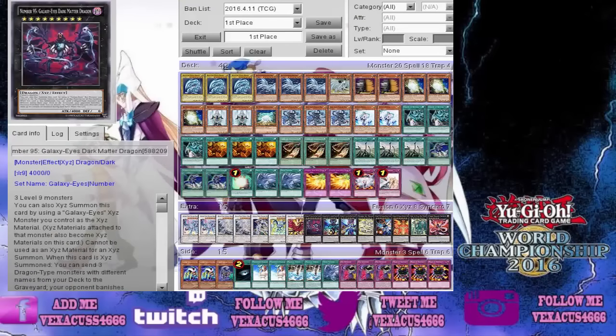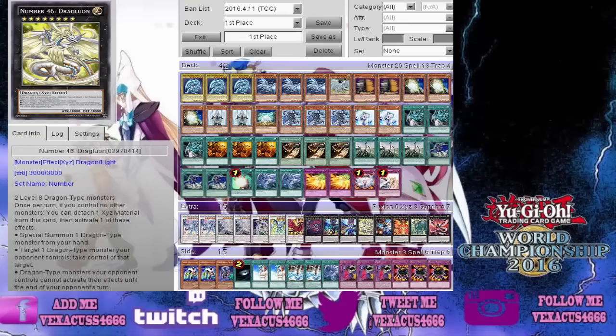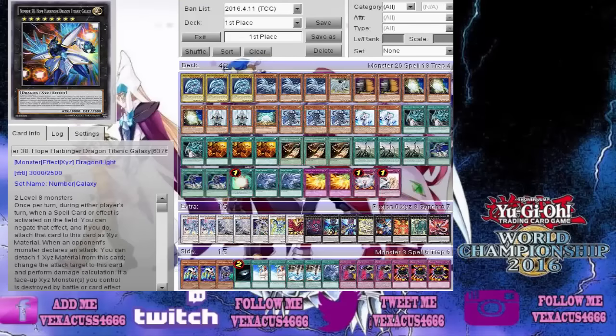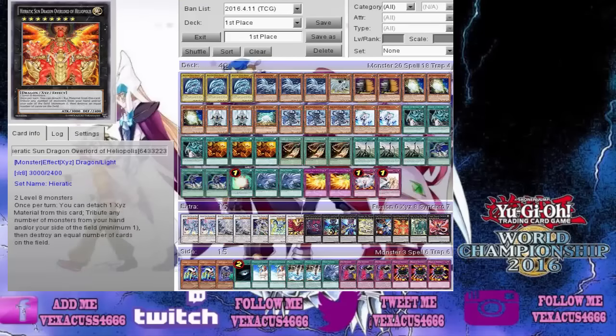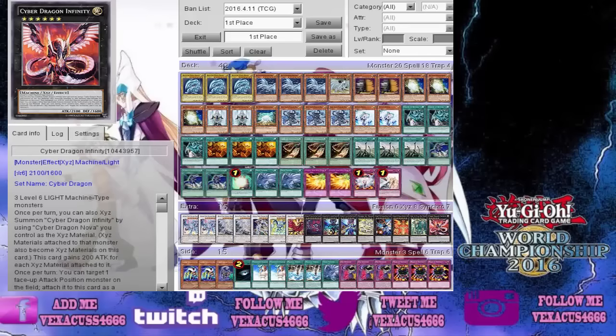Dark Matter Dragon, Galaxy-Eyes Full Armor Dragon, Galaxy-Eyes Prime Photon Dragon, Number 46 Dragluon, Number 38 Hope Harbinger Giant, Hieratic Sun Dragon, The Sylvan High Protector, and Cyber Dragon Infinity.